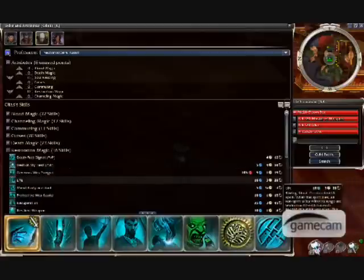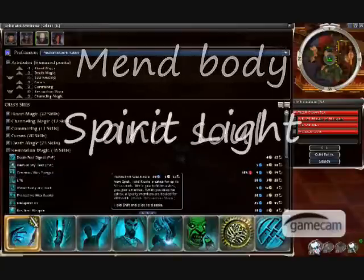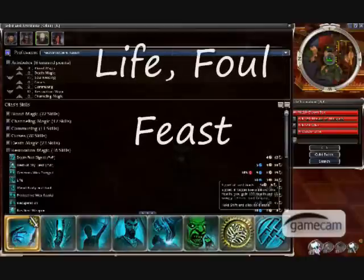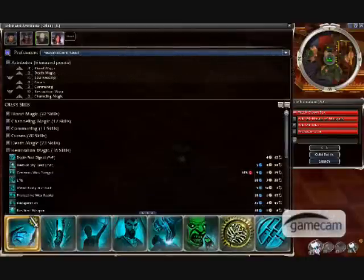For the Necro Writ Healer, the skills are: Weapon of Remedy, Mend Body and Soul, Spirit Light, Protective Was Kaolai, Life, Foul Feast, Signet of Lost Souls, and Death Pact Signet. Again, you can replace that for another res if you like.